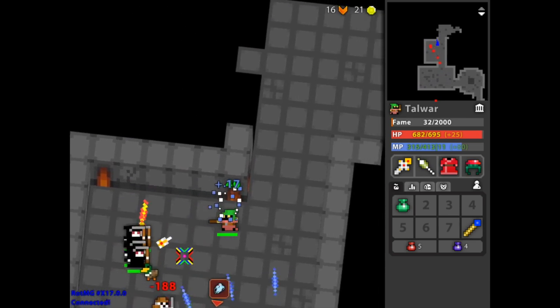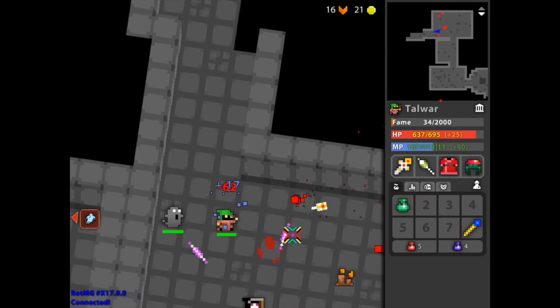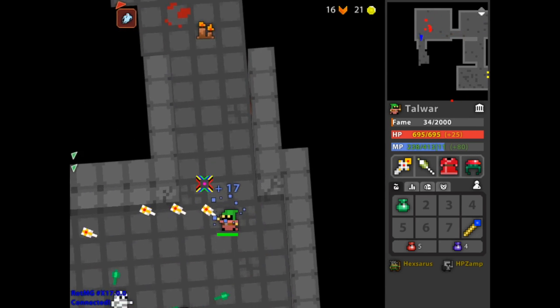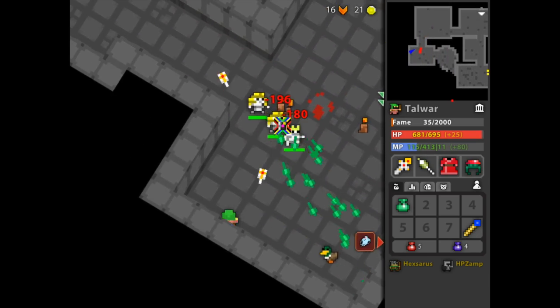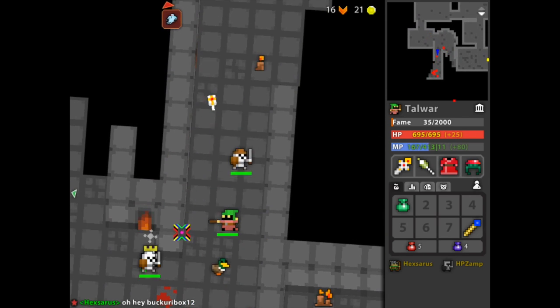Then we have the Undead Lair, arguably your primary source of wisdom. It is a little more challenging than the Sprite World and Snake Pit. The enemies are a little more aggressive, they're faster, do more damage, and Septavius is a rather threatening boss compared to the previous two. However, I don't find myself doing Undead Lairs as much as Sprite Worlds and Snake Pits, because there are a few alternatives to acquiring wisdom.